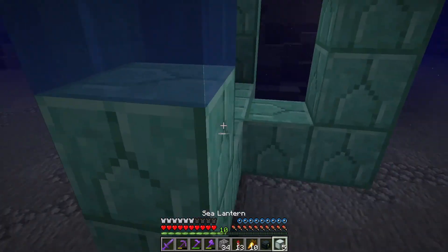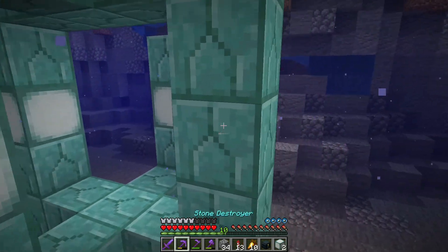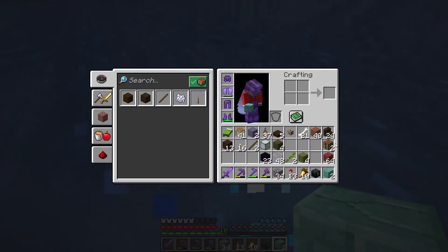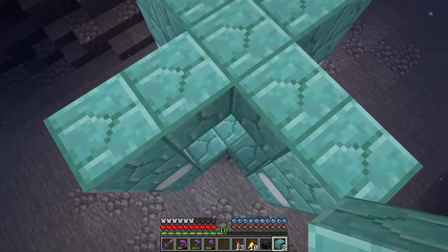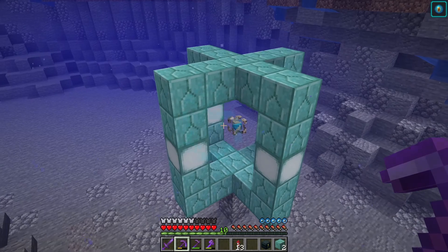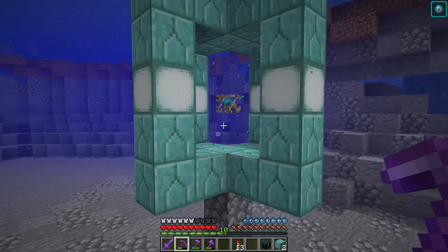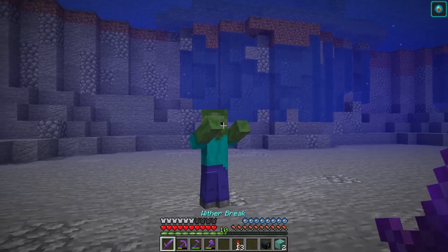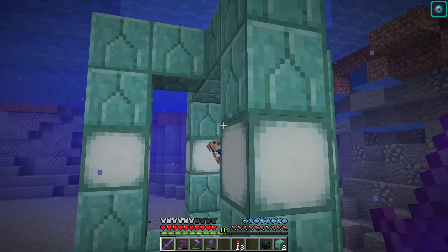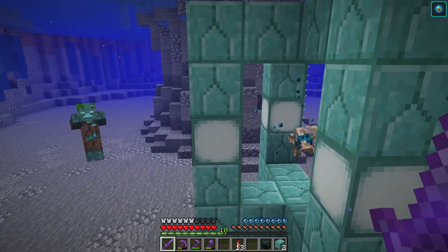Somewhere in my shulker boxes — I really need to sort these out, they're becoming a real mess. Oh, there we go. These sea lanterns should be enough to power up the conduit to the maximum. That looks pretty cool. Let's place all of these in — there we go. Now I don't know if it's a problem that these aren't water sources. We might have to do some kelp shenanigans around here. Let's place the conduit in and — oh, it activated! It works. I think it's powered up to the maximum state. Now we have permanent night vision underwater and water breathing.